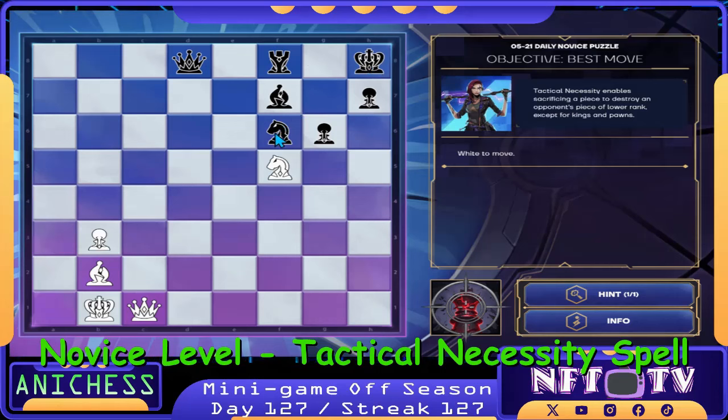So here is the king guys. This one is blocking the check here, so we can sacrifice this queen to destroy this one. Check — king will go here guys, then we check there. Checkmate. So two moves checkmate. Let's go.